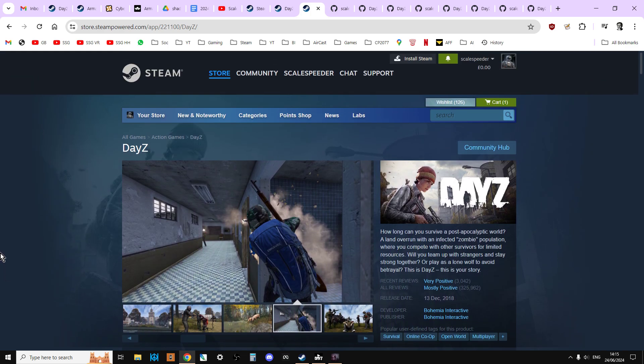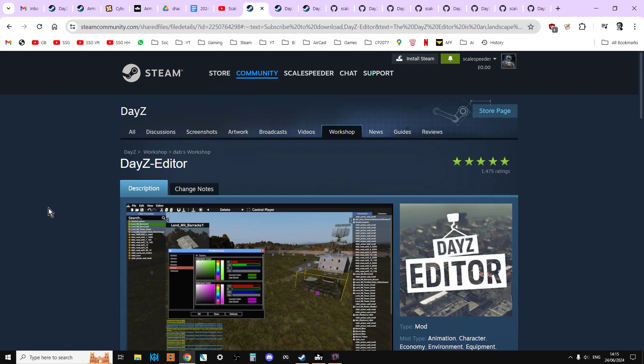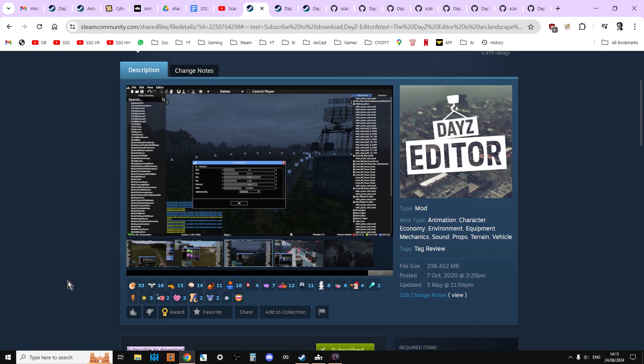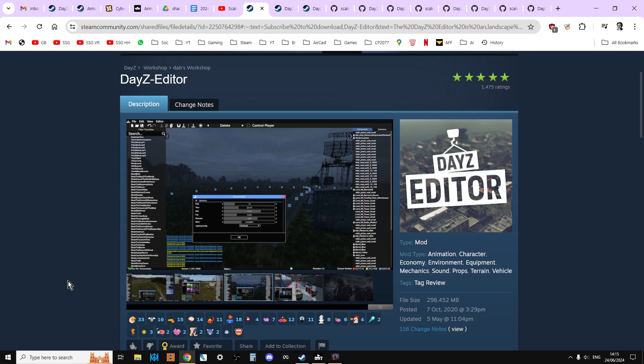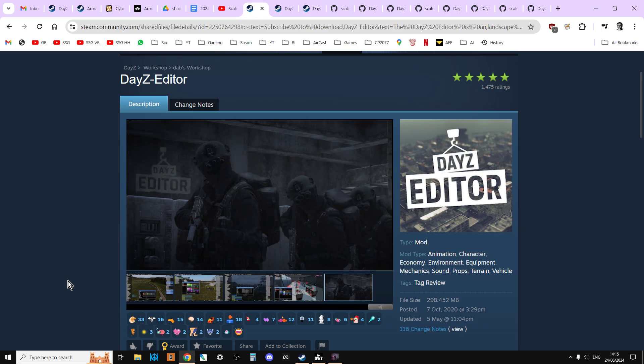Once you've bought DAISY and installed Steam, go to the Steam Workshop and you can get the DAISY editor mod. You just subscribe to it, and you subscribe to CF, Builder Items, and DABS Framework. That will all download to your PC. I'd recommend playing around with DAISY first — get used to it a little bit on PC, and then you'll be able to fire up the mod.